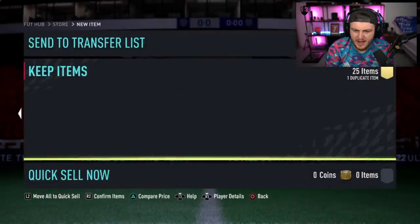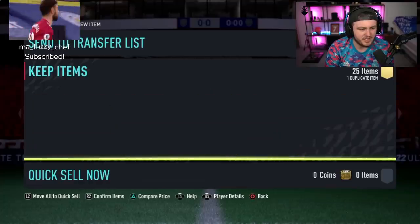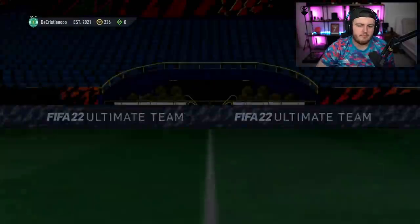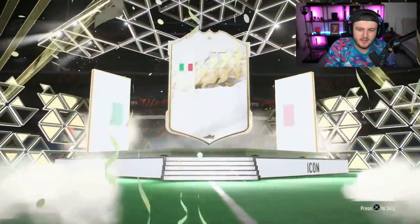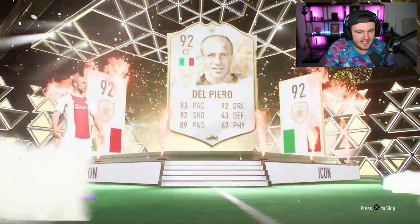Not a lot of fodder though — this is quite an L pack, actually a really bad one. Ouch. Next up, a Prime Icon pack with 226 coins. He wants Cruyff or R9, and he got Del Piero!